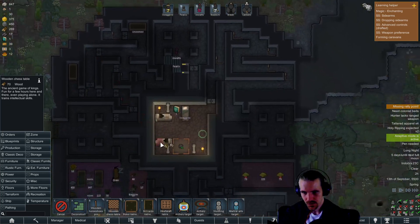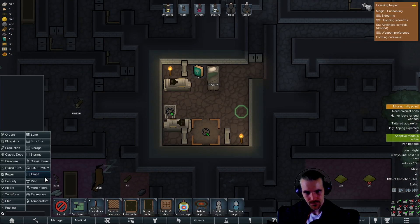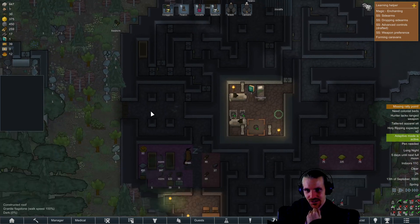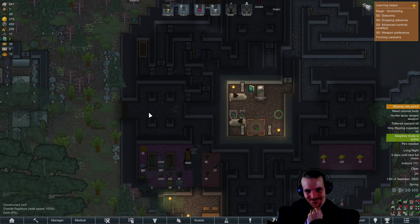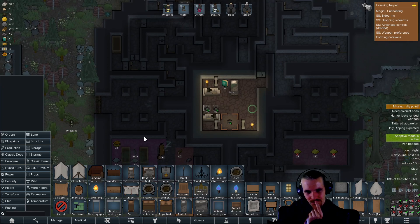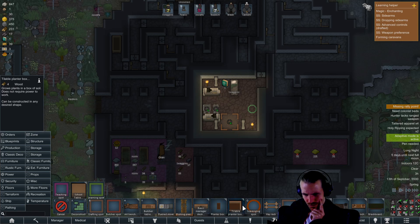A chess table couldn't hurt. There's a little stool where he can sit and play chess with himself, because there's no friends. What was I looking for — some crafting stuff. Production: there's the art bench, butcher table, cooking table, workbench for crafting and designing items.